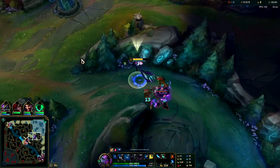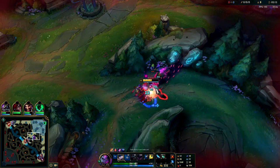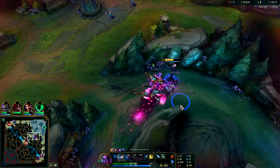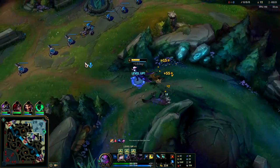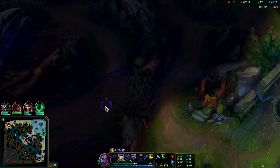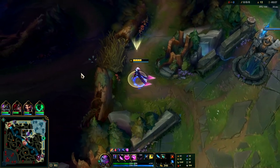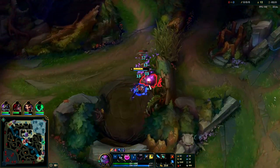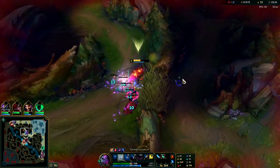Your charm is your biggest insurance policy for ganks. Otherwise, if you're showing yourself on the map, the enemy jungler can take advantage of that — like people who post on Facebook 'I'm going to Hawaii for two weeks this Monday,' just making it easy for people to exploit you. When you show up to gank as a jungler, everyone gets to see your HP, CS, level, and items.